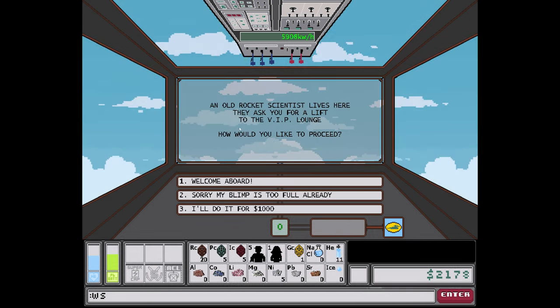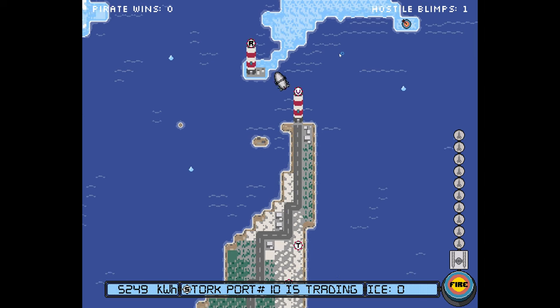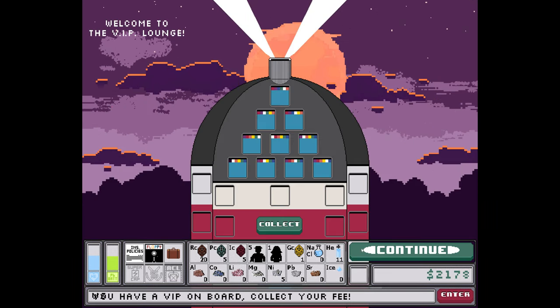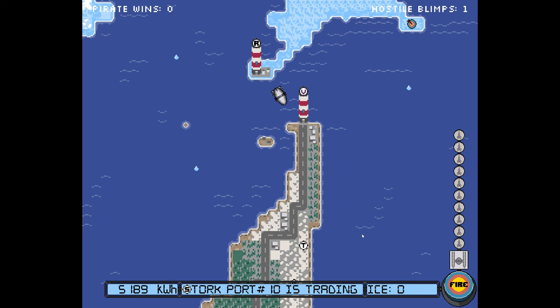An old rocket scientist lives here — they ask for a lift to the VIP launch, welcome aboard! We can only have one passenger. This is a nice tower — this is the VIP launch. I delivered the chemist and got about 1,400 dollars.